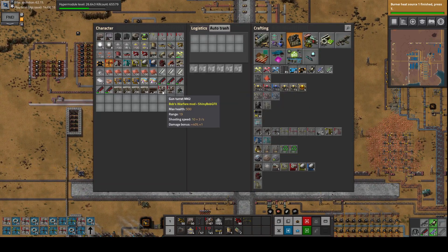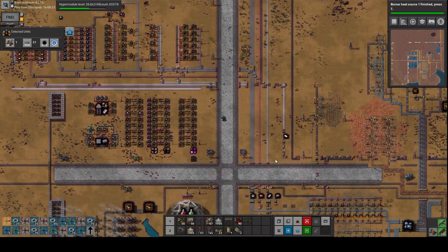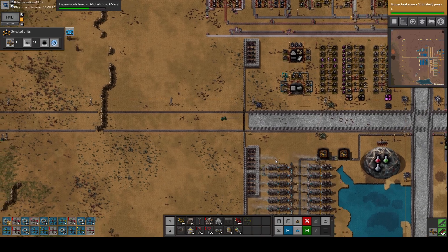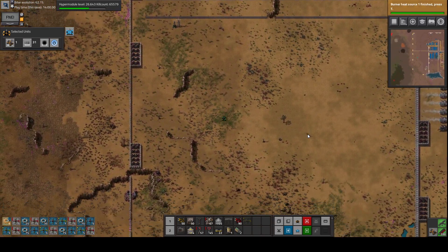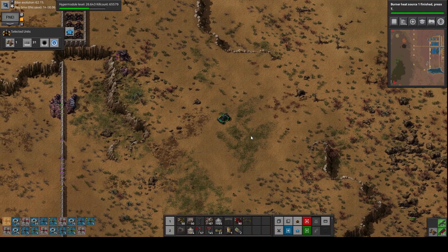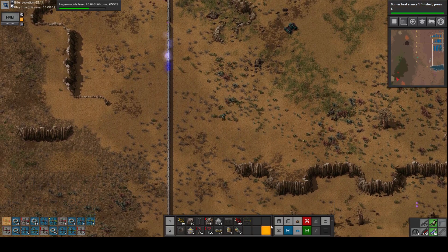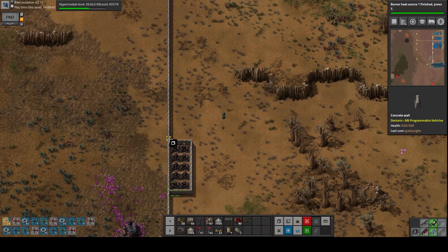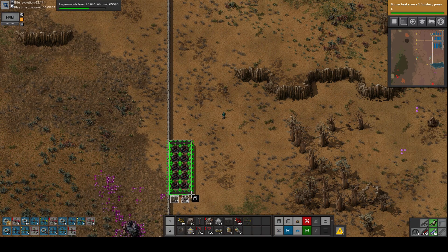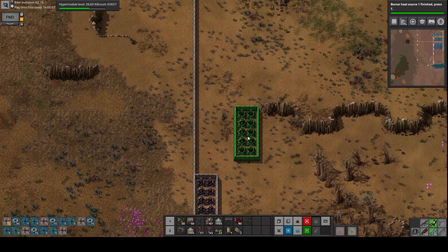Let's get to the problematic area. There are so many trees — I just crashed the car. Here they are, that's where they are going. So what I'm going to do is really simple. Let's fix this. We can come back here later.